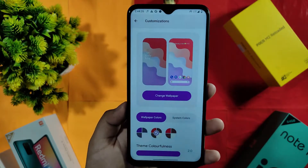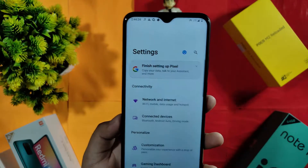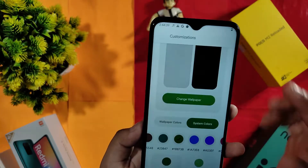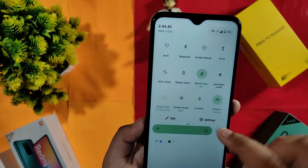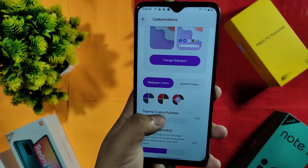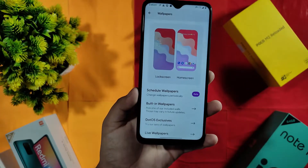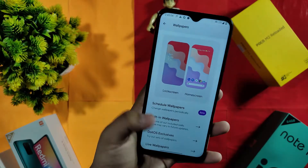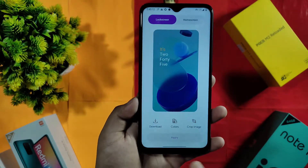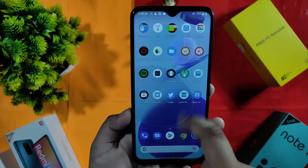I shifted the color theme and you can see it changes. Going back to Customizations, you can select system colors and the system color changes. There are wallpaper options like Android 12-style wallpaper changing. There are also built-in wallpapers including what looks like a MIUI wallpaper, and I applied it — it changes to that wallpaper.